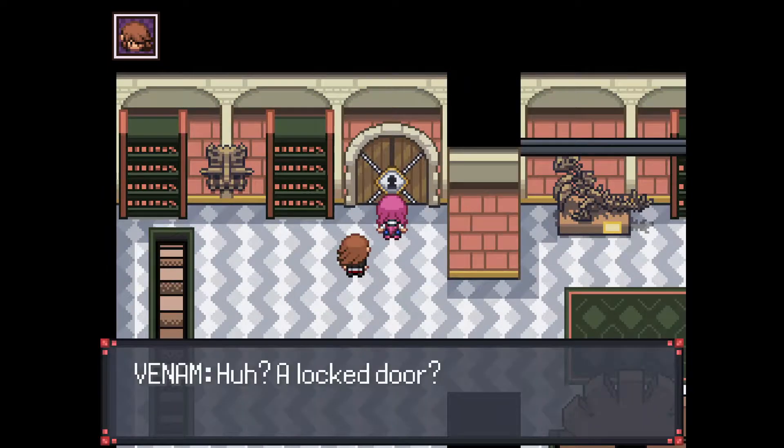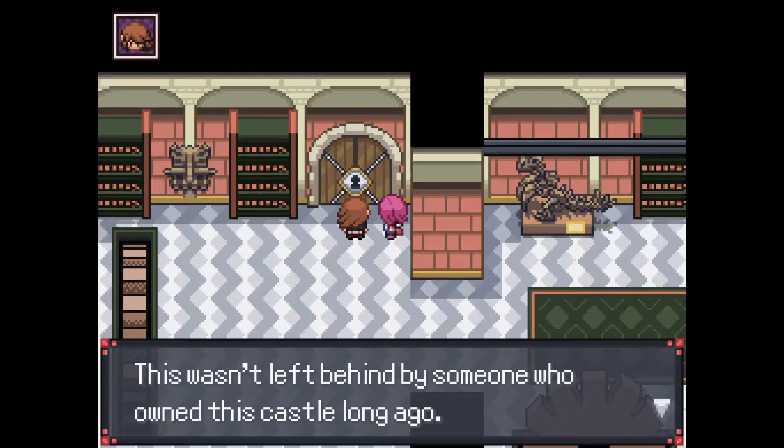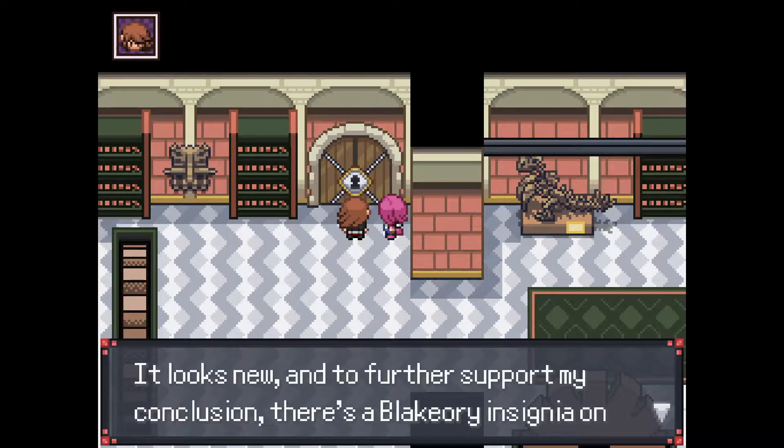Carrying on to the door, we have more dialogue. As Venom says, there is a Blakery insignia on the back of it. This quest should be taking place after Blakery Sr. has been arrested and the death of Suzuki, meaning that this could lead into more story and lore with the Blakery family.